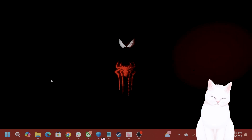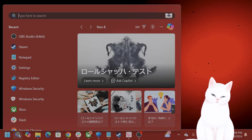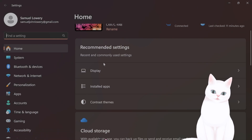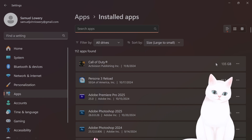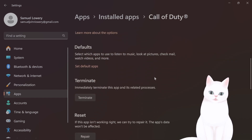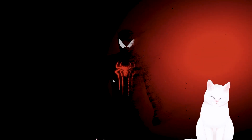The first thing you want to do is repair or reset the game. To do that, go to search, type in Settings, click on it, go to Apps, then go to Installed Apps. Search for Call of Duty — I have it at the top — click the three dots, go to Advanced Options, then go to Repair and then Reset. This fixes the issue for many people.